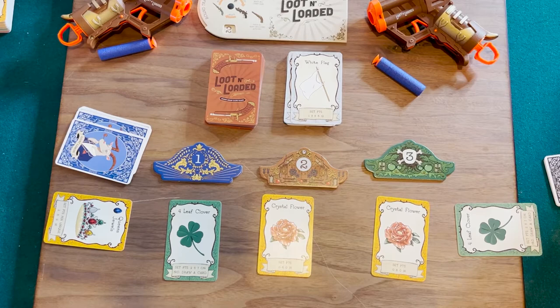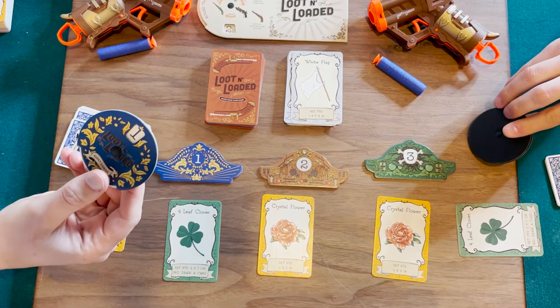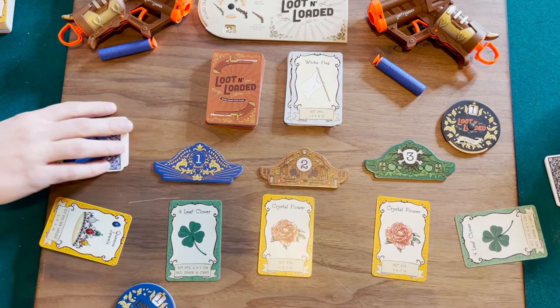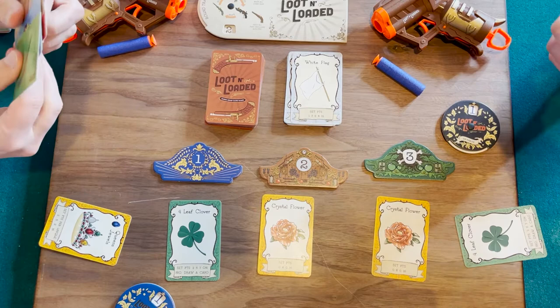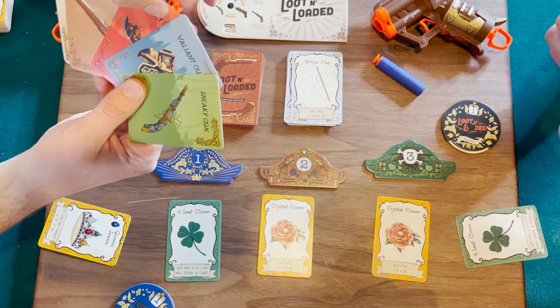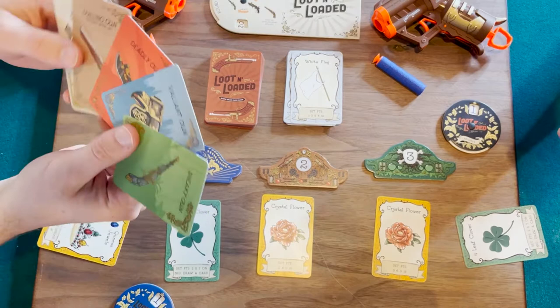I think Zach is going to go for something specific and I'm going to try and battle him for it. On three — one, two, three. Of course! I knew you were going for that, so I wanted to battle you. At this point we get our cards, we have the guns ready, and we're going to be shooting this bottle on the table. Remember: the valiant beats the deadly, the deadly beats the sneaky, and the sneaky beats the valiant — it's shown right here so you can remember.